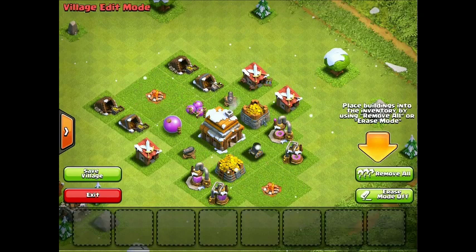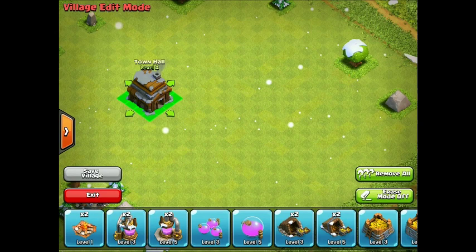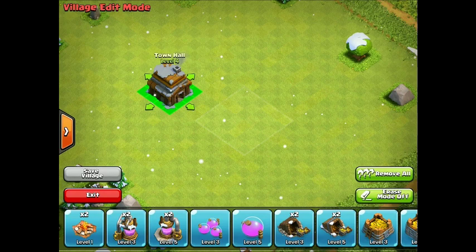We're going to go ahead and jump into edit mode. We're going to remove all of our stuff and put the Town Hall down. For those of you who don't know, this little dot over here where I'm moving my Town Hall is right over there.